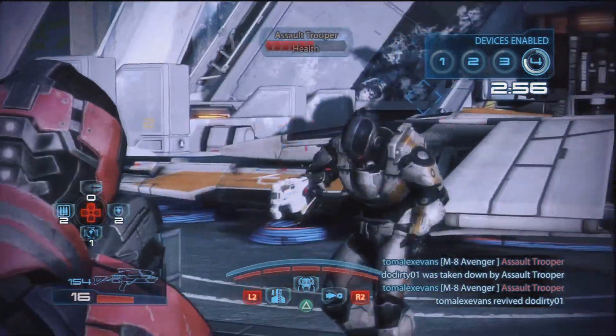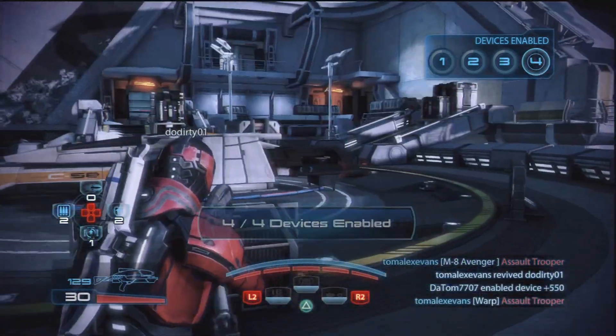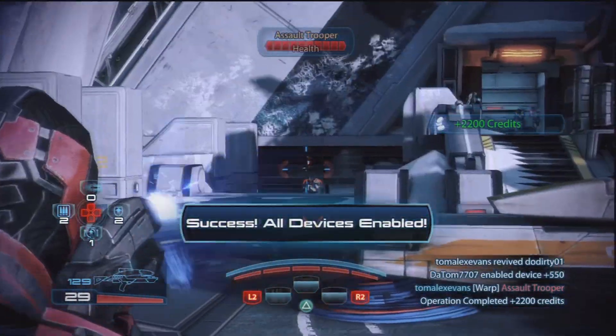As this last clip shows, Warp is a fantastic biotic power to use when going to the aid of downed teammates, as you can stun the enemies nearby them as you come to their rescue.